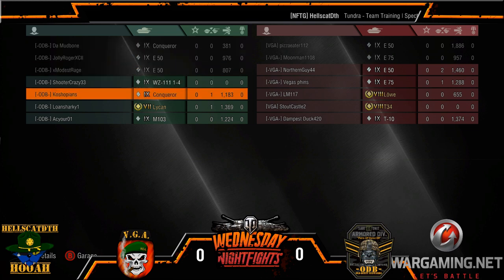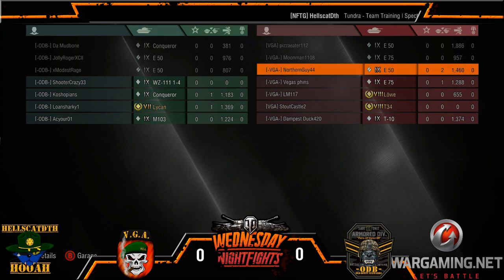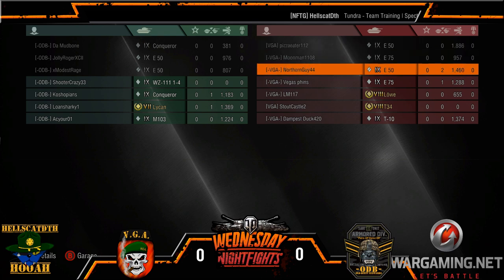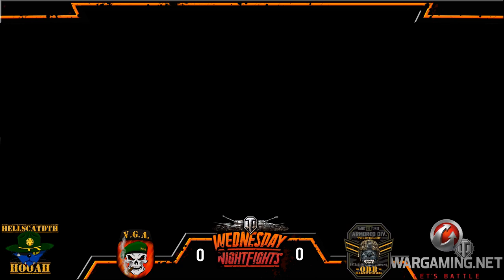Damage-wise: Kosh coming in with 1183, Lone Sharky with 1369 out of a Tier 7 Lycan — you can't beat that. AC coming in with 1224. Northern Guy had two kills, 1416. Pisa had 1886, split between those two E50s and a lot of that Lycan's health. First round going to ODB by base cap.